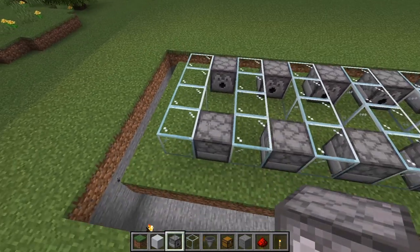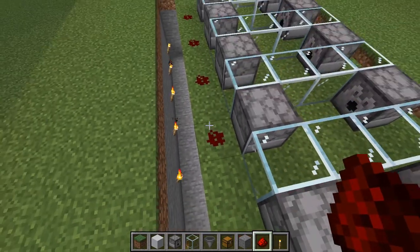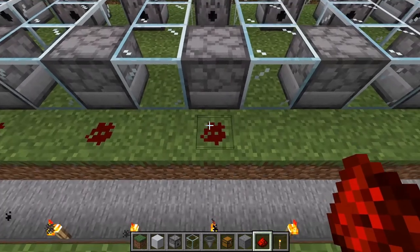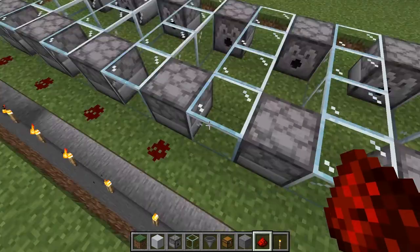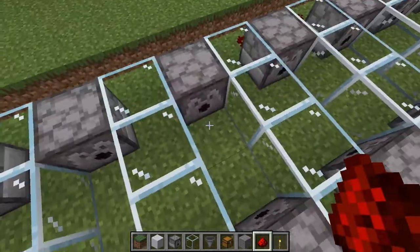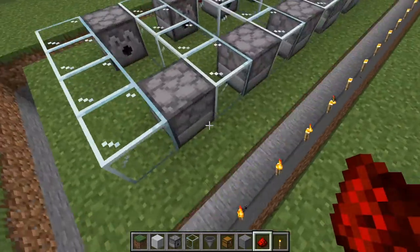It won't quite power the dispenser on its own just yet. What you need to do is place a dot of redstone dust — that catches the signal from below, powers the dirt block, then that powers back and powers up the dispenser. When a sheep eats grass, that grass goes away and becomes dirt. The observer underneath catches that block state change and sends the signal which activates the shears.